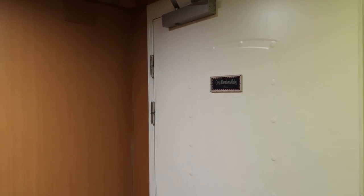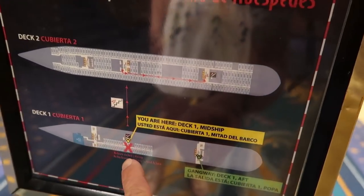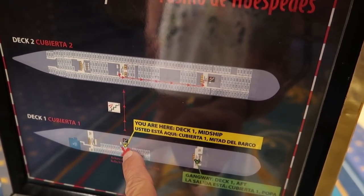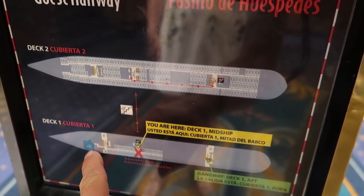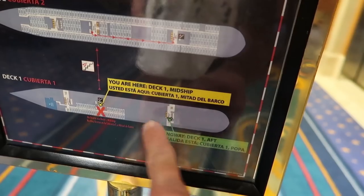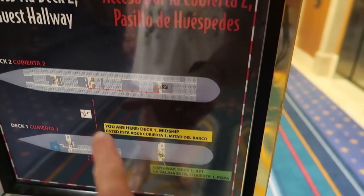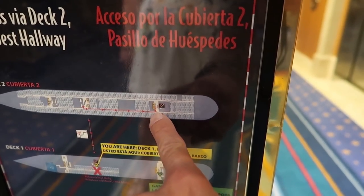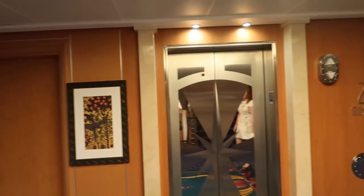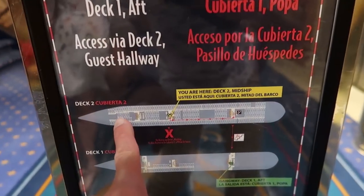Looking at the map, the elevators are midship and there's a gangway here we showed you, but there's also one at the aft that you can't reach on the first floor. You go up a level and back down to access it. Now we're on midship deck two — mostly just rooms all throughout.